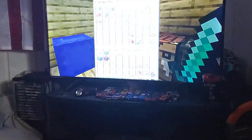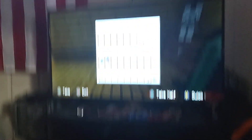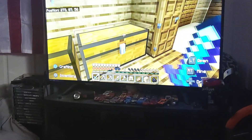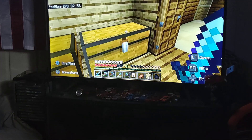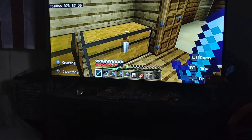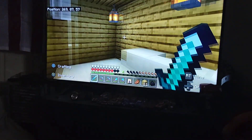My bedroom - it's really simple, guys. Closet, plus one, two, and three. My chest - miscellaneous, it's just all the good stuff in there. Let me turn my brightness down. There we go - that's the miscellaneous chest and my bathroom.